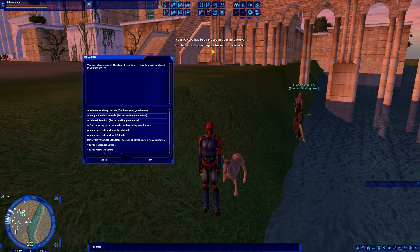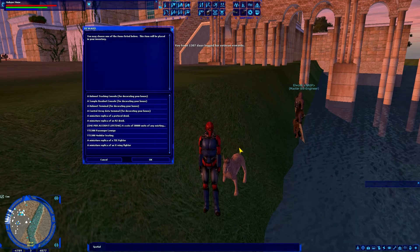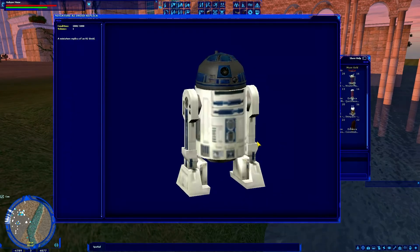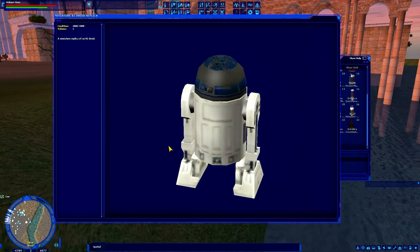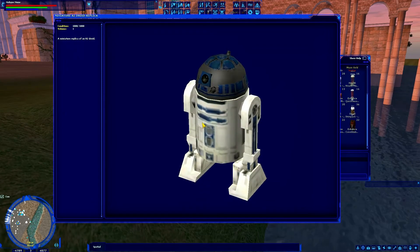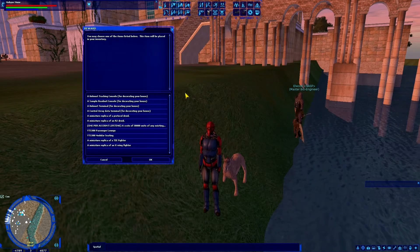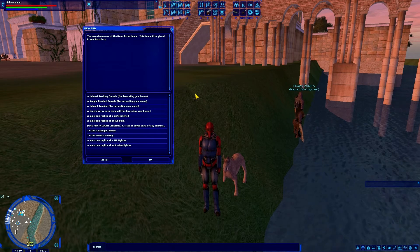Your reward has been placed in your inventory, and now you can see I have a much larger list of things to get. If I open my inventory, here's my little mini R2 unit. Of course, his head is not reflective — it should be a shiny, reflective shader helmet, but instead it looks very gray. Anyway, that was my three-month veteran reward.